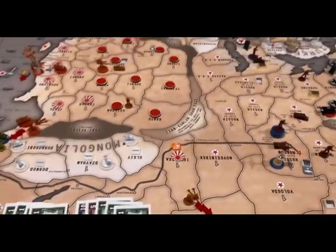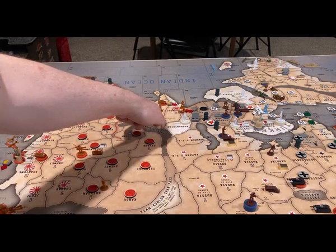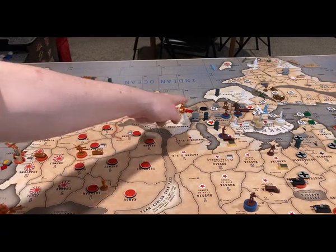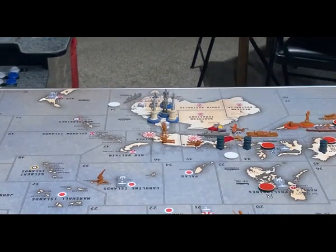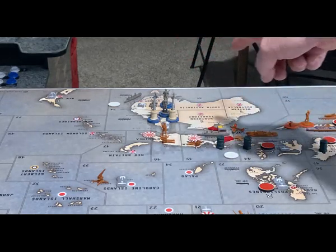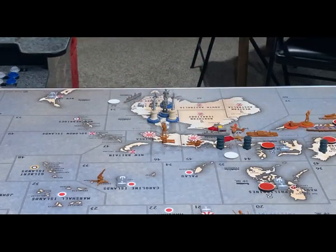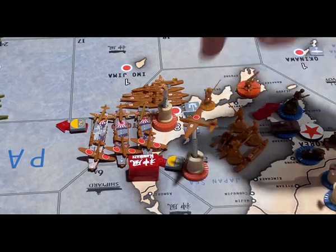They will also be attacking Eastern Iran with an infantry and an artillery from West India, and two tanks from India as well. Down in the area around Australia, they will be attacking C-Zone 45 with a fighter, and C-Zone 62 with a tactical bomber. Both of those will be auto kills. Finally, they will also be attacking the American fleet with everything that can reach around the home islands: the carriers, and the two bombers.